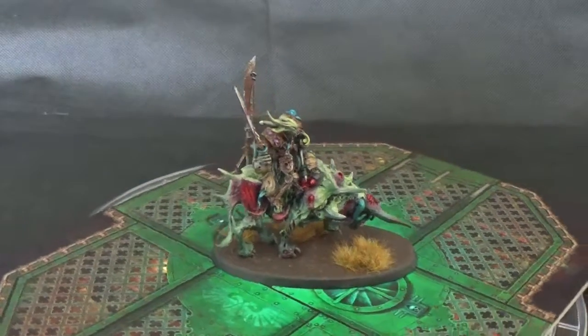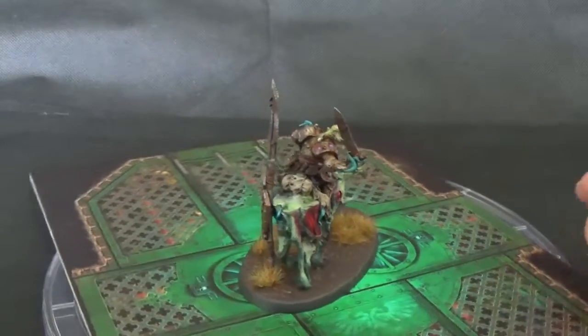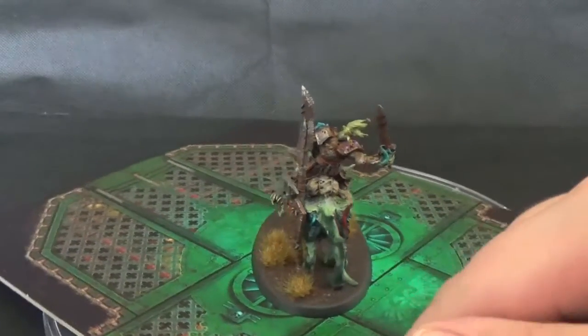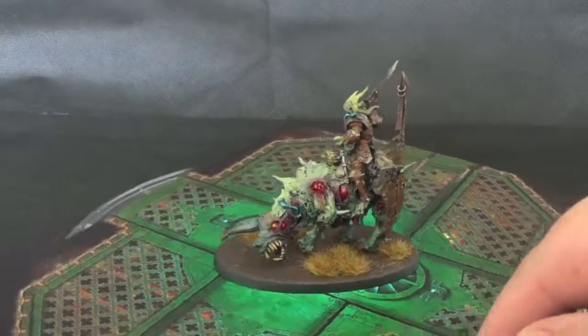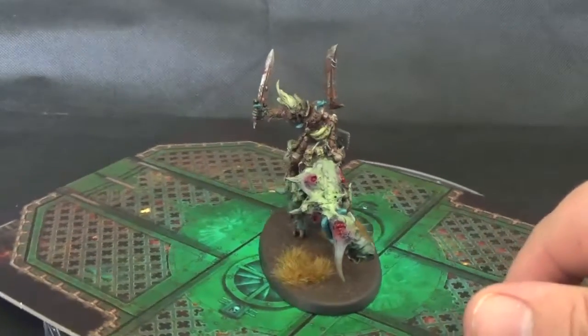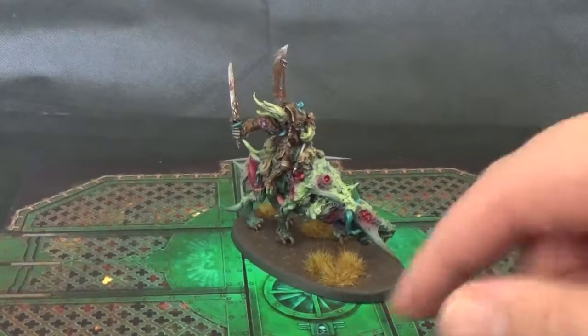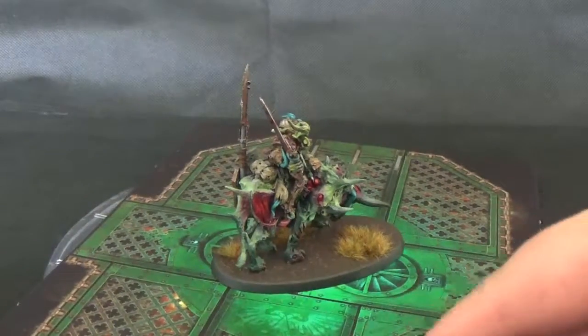Really, really pleased with it. It was like the Sons of Horus Green mixed with Dead Flesh from Vallejo Gamer for the mount — the rotten mount, it was called the Rot Beast. And then did like Mournfang Brown armour for him, Sotek Green, technicals, purple mixed in, reds, pinks, stuff like that for like the rotting, raw, rotting flesh.